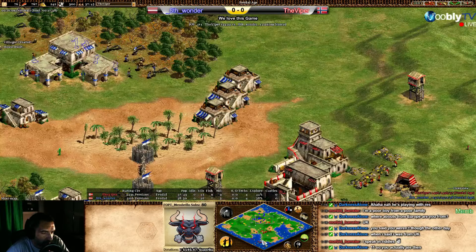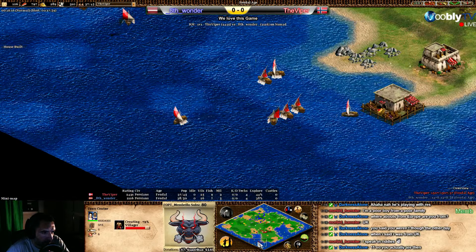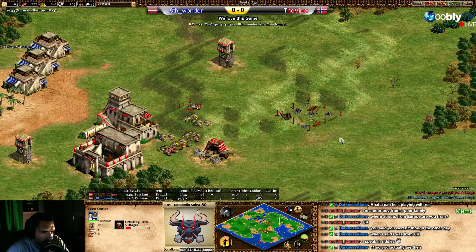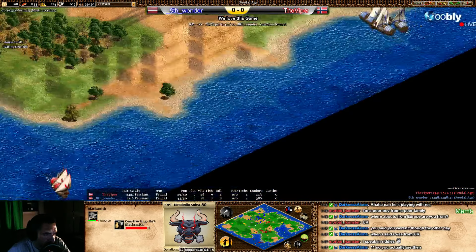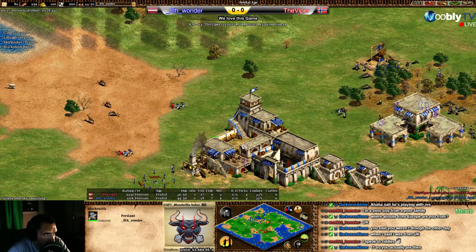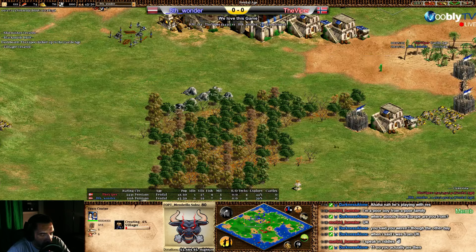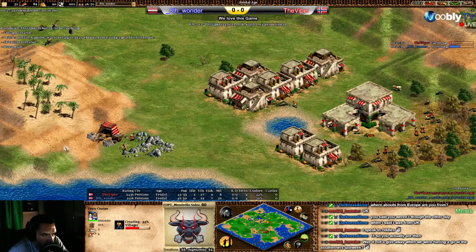Look at Viper's resources — what is going on? His micro with the fishing ships and deep fish is incredible. He doesn't have the building to go up yet — he's building the tower and doing the palisade. He's going up to Castle Age, which is absolutely crazy! Wonder's resources are really low. This map is tricky — Viper is heading to Castle Age but with what ground army? Two skirmishers and one archer.